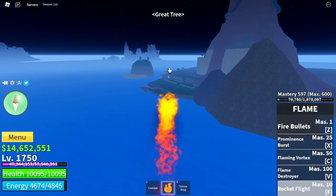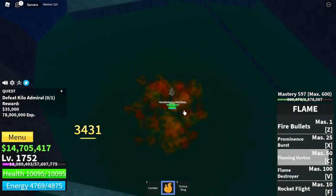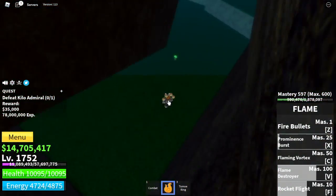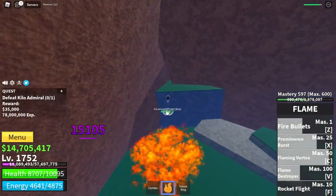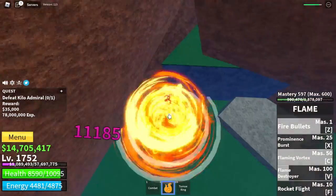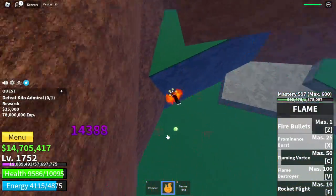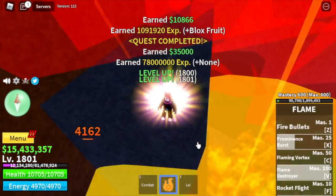After that, next island is the Great Tree. Target here is the boss, the Kilo Admiral. Technique: use your skills, then use Rocket Flight to fly up to a high area where he cannot hit you — he only has ground attacks. When out of cooldown, attack him with your skills, then go back up and repeat. From the Island Empress to the Kilo Admiral, do server hop. Leave this area at level 1,800.